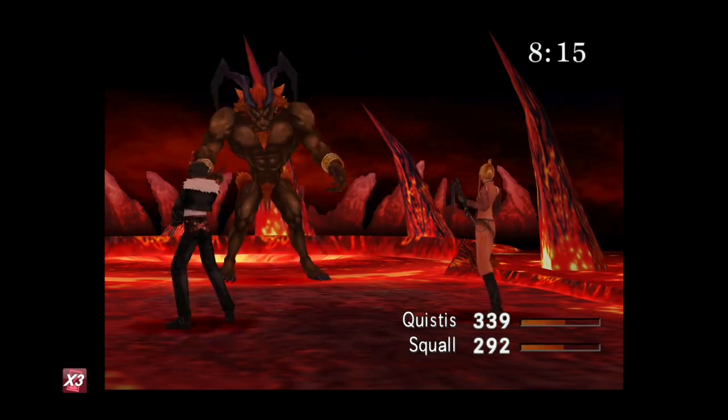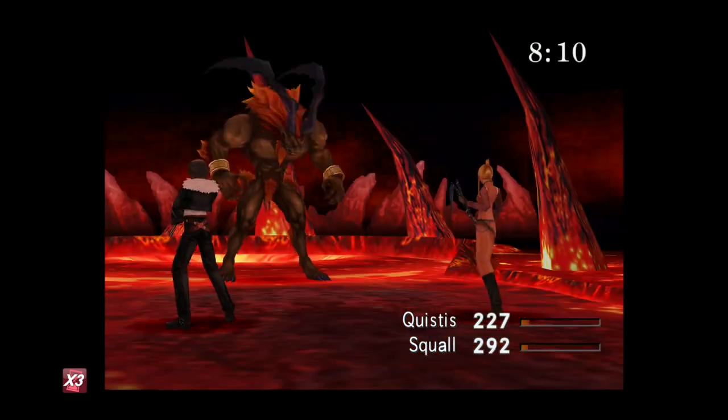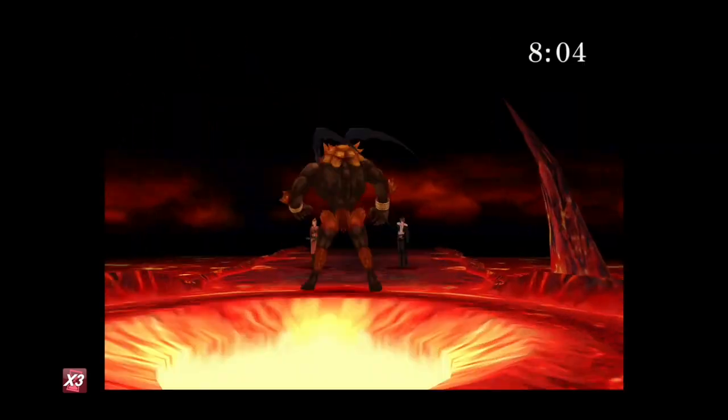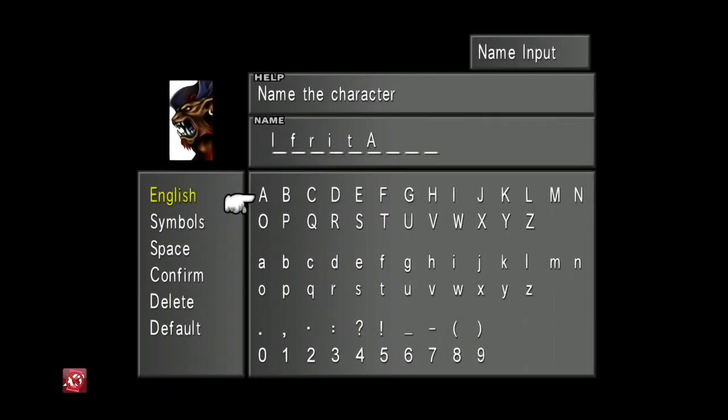He should fall eventually — doing 100 at a time with about 1000 health, there we go. That will be your third Guardian Force, and you'll also get his card, which is very useful, plus 20 AP.